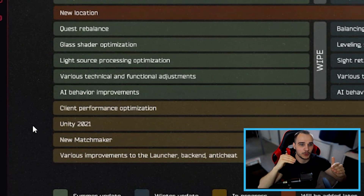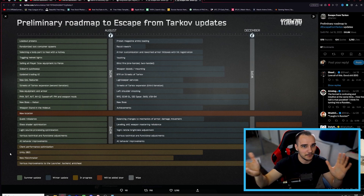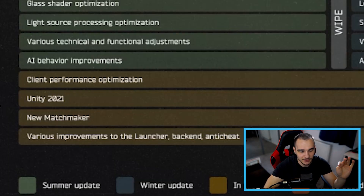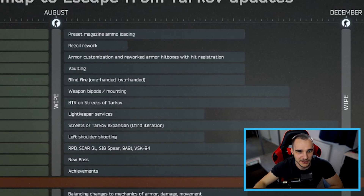AI Behavior Improvements are listed, but we get these every patch and there's never really a drastic change — they pretty much always perform the same, so I'll take that with a pinch of salt. Further down are things coming in the future: Client Performance Optimization, Unity 2021 upgrade which is the big one and looks like it's coming just after the wipe, a new Matchmaker System, various improvements to Launcher and Backend, and an Anti-Cheat System — which is the big one everyone's been talking about since we had such a bad cheater issue last week.